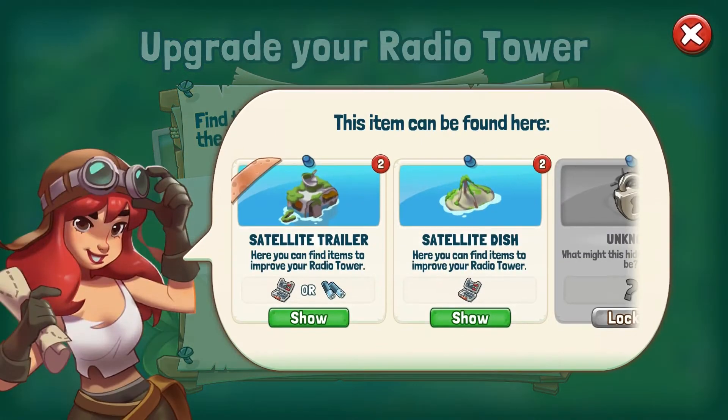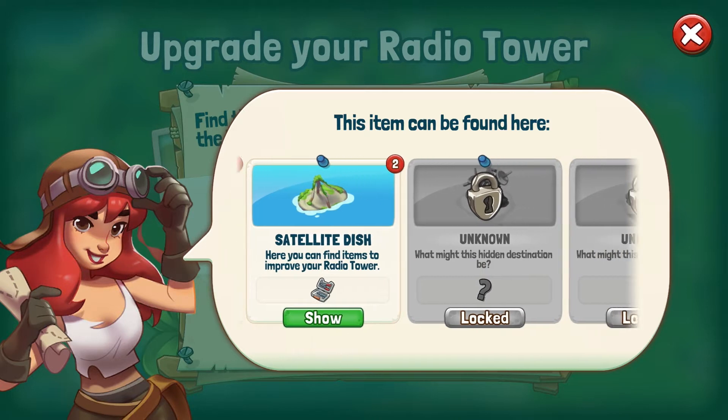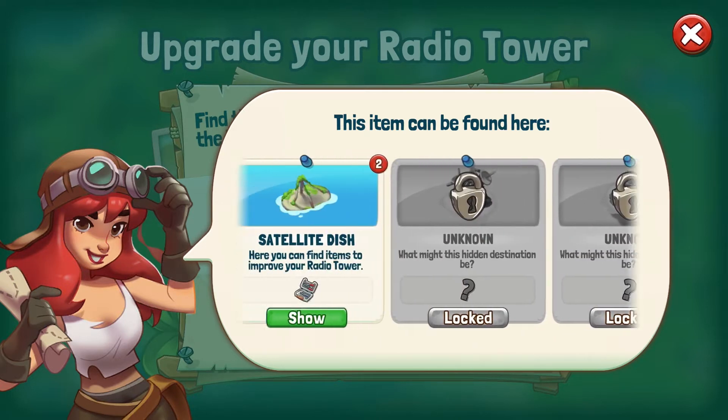For that, we will need some special items like repair kits, spools, or batteries. These can all be found via expeditions on the world map.